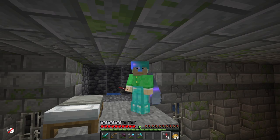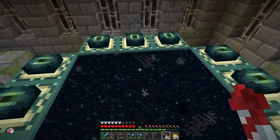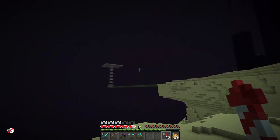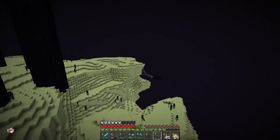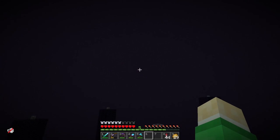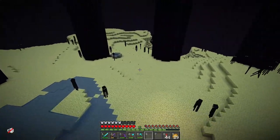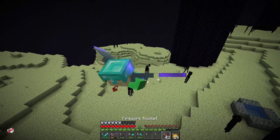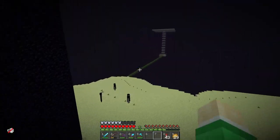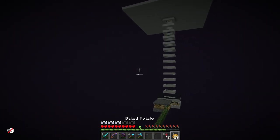We head down this little path I made — a chute that leads directly through a water pit right next to the end portal. There's a nice little bed to set your spawn in case you die to endermen, which I think we all have at some point. This is where we fought the Ender Dragon — we used so much water that while we barely flooded the place, it's still annoying enough to walk around. Future me is not looking forward to cleaning that up.